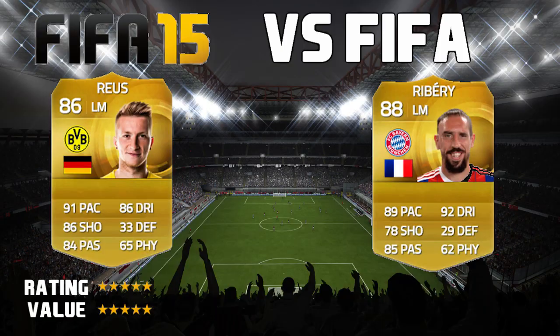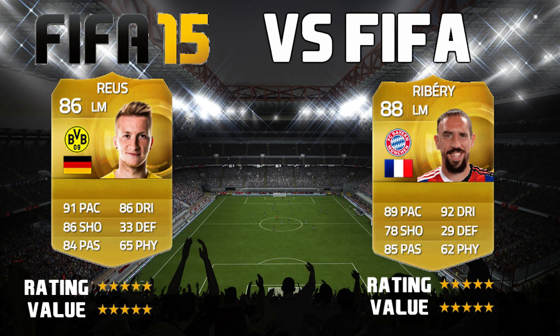For the final verdict, Marco Reus gets a five out of five for both rating and value. For his price, you get a very excellent player — one of the best shots in the game, can shoot from pretty much anywhere, great attributes, and the ideal complete winger. For Ribéry, my first time using him, I was very impressed. He also gets a five out of five. His dribbling is absolutely insane — the best dribbler I've used in this game. His pace and shooting are definitely underrated, and even for 230,000 coins on Xbox he is still a fantastic player.